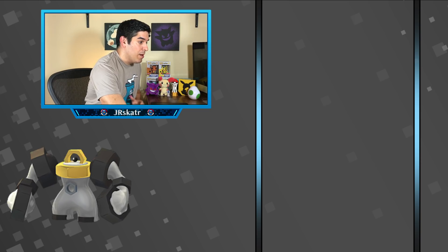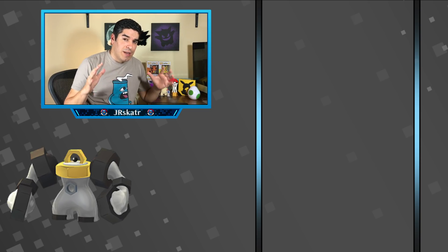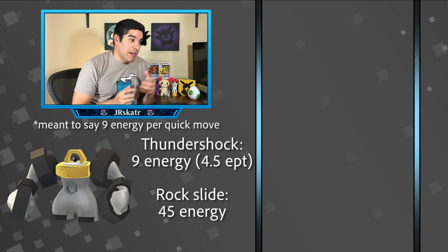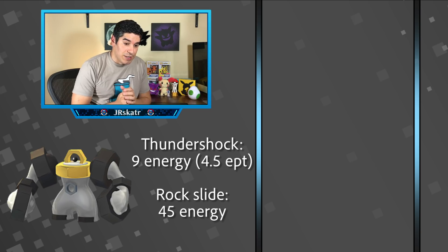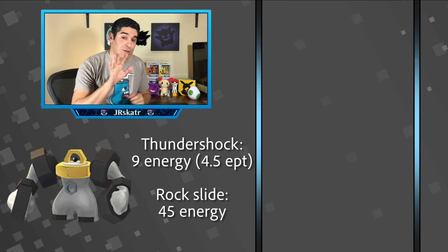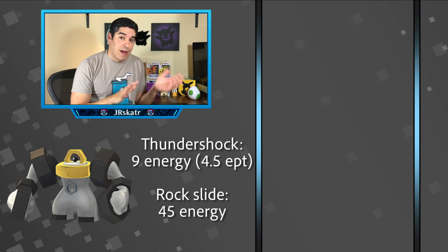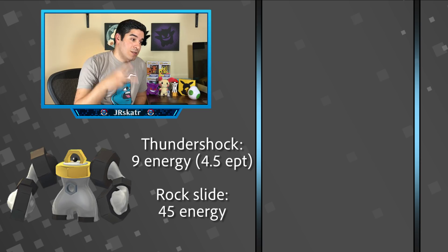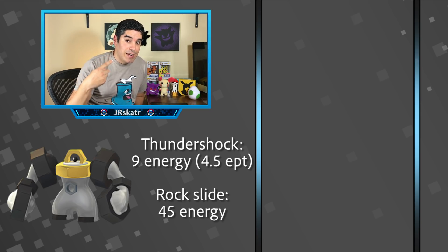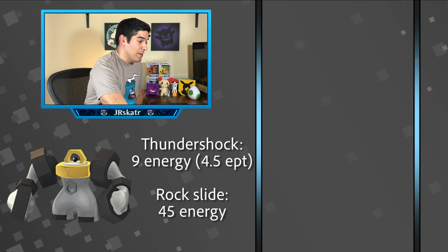Before I start, for those of you not familiar with counting Melmetal's moves: Thundershock is 9 energy per turn, and Rock Slide is 45 energy. So 9 times 5 is 45 — it takes five Thundershocks to get to a Rock Slide. Once you use that Rock Slide your energy goes to zero and you have to do five more again. So it's like one, two, three, four, five — Rock Slide — one, two, etc. Keep that in mind and keep the count running in your head.